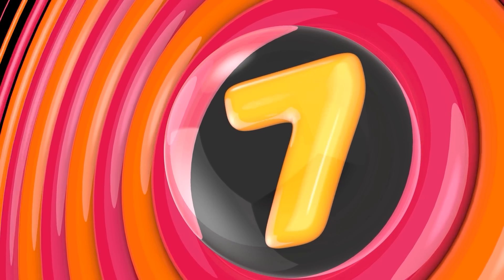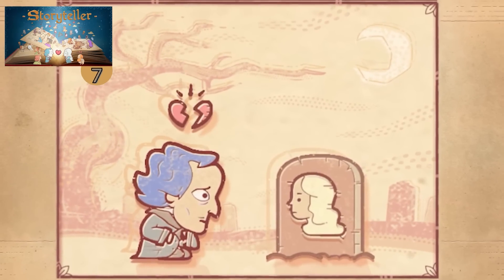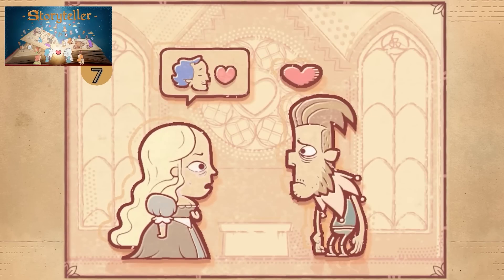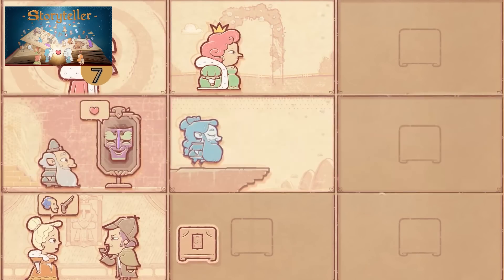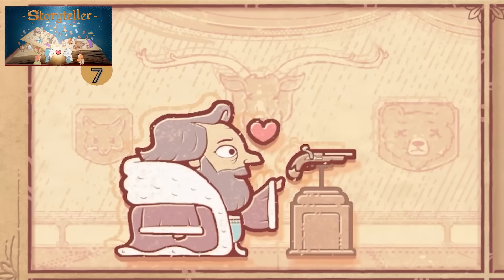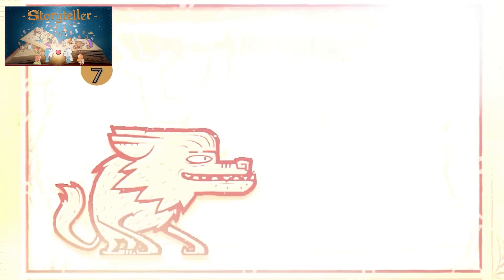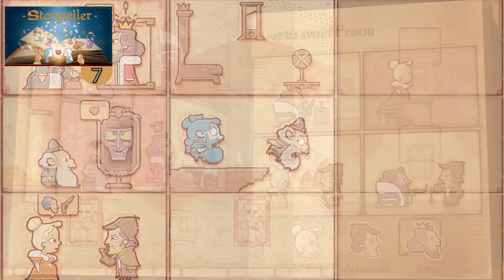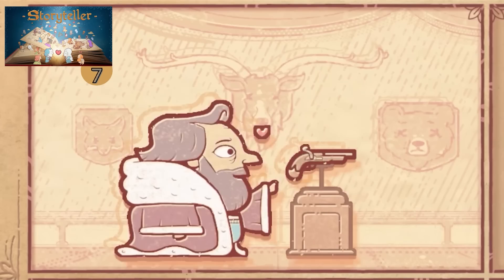Next is a very unique and interesting game called Storyteller. Like the name implies, you tell a story by dragging and dropping pieces into each panel to build that story — for example, to fix a princess's broken heart you drag a prince onto the same panel. It's a very inventive mechanic. The main question is just how many scenarios you can build, and based on the trailer it supports a wide range. Reviews are mostly positive, with negatives pointing out that the game is interesting but ends very quickly.